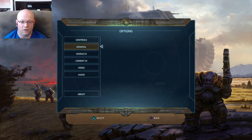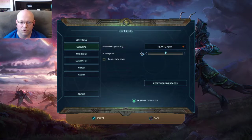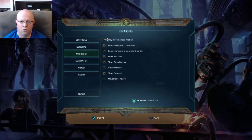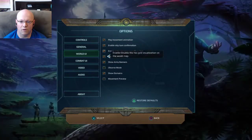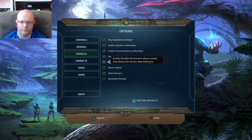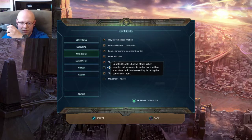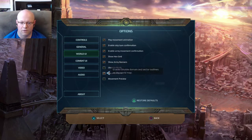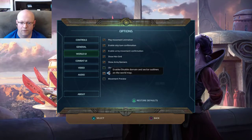Then we'll go to general. New to AOW — do you want to do new to Planetfall or no advice? Enable auto saves, which I've turned off. World UI, play movement animations or do you just want to skip it? Enable skip turn confirmation, enable army movement confirmation, show hex grid, show army banners. All movement and actions within your vision will be observed by focusing the camera on them — observe mode I took off. Show domains, movement preview.